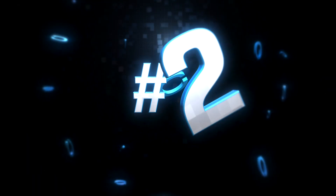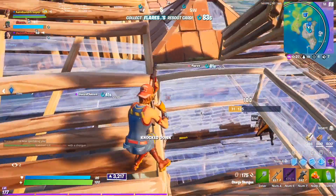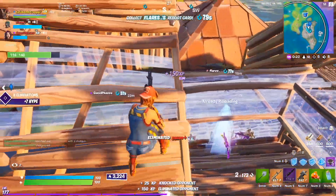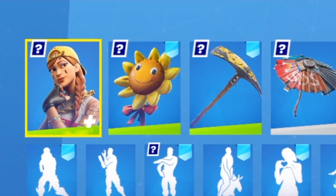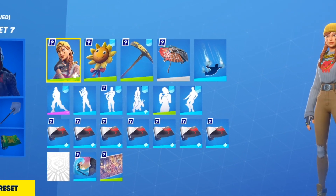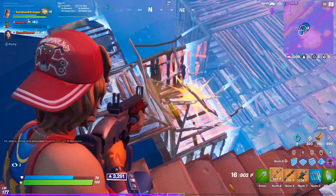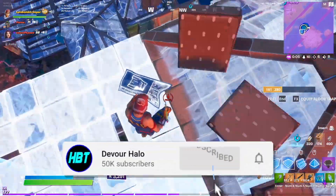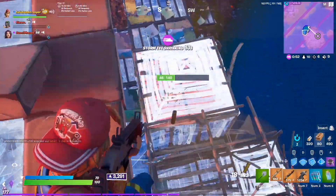At the number 2 spot, we have one of the most highly rated Arena combos of all time, and that is the Aura skin. My favorite combo for this skin that I rock all the time is the Aura with the Sunflower, the Lucky Pick, and the Chapter 2 Season 2 Winner's Umbrella. It's a full gold combo and it looks so sweaty — I love it so much. This skin looks really good with yellow or gold, so I recommend rocking those two colors.